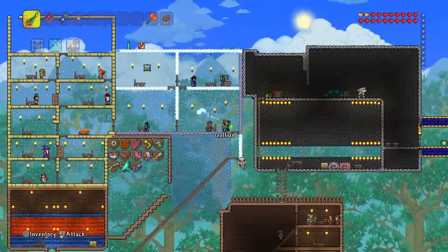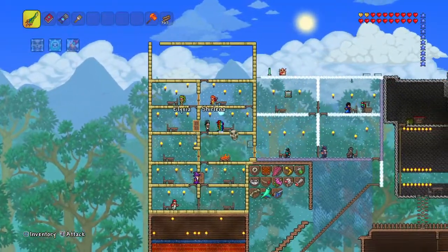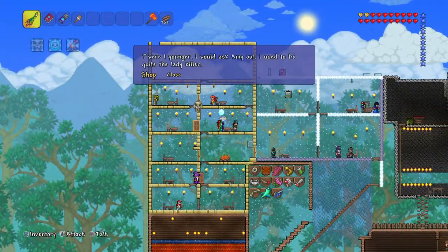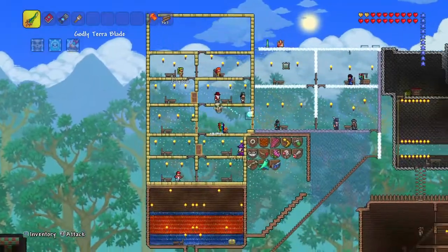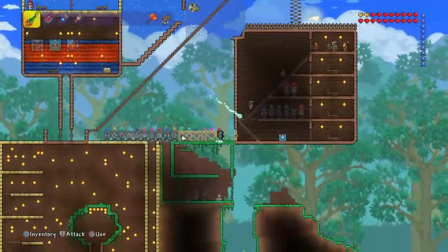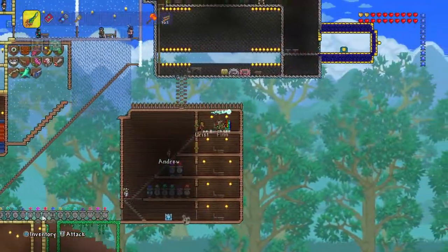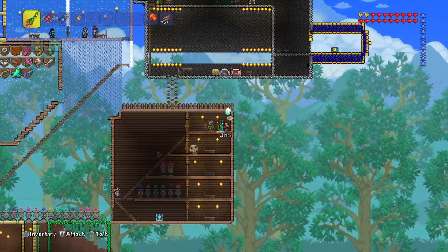So first what we've got to do — I think you have to buy a piggy bank. Wait, is it this dude or is it the other guy? Let's check him first. Oh no, it's not from him. Is it from the merchant? Yeah, I think it is — yeah, it's a piggy bank. I haven't played this game in ages, that's probably why I do not know.